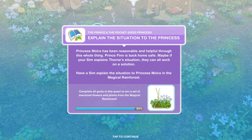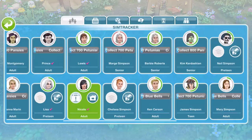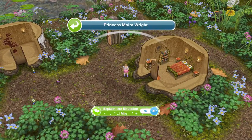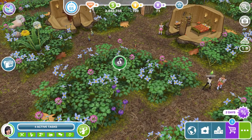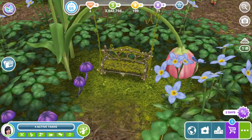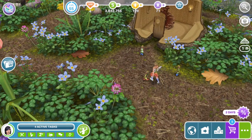Now we need to explain the situation to the princess. Princess Moira has been reasonable and helpful through this whole thing. Prince Finn is back home safe. Maybe if your Sim explains Thorn's situation, they can all work on a solution. So you need to click on the princess and explain the situation for one minute. While that's happening, I feel like I have completed this little swing set — this is adorable, how cute is that?